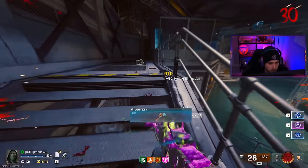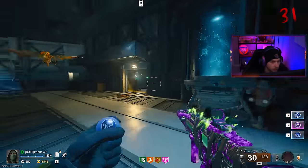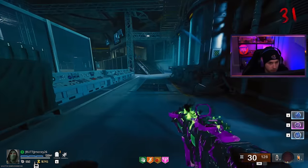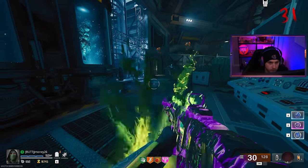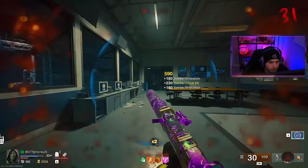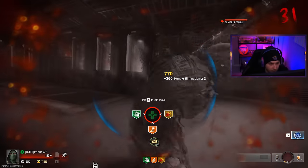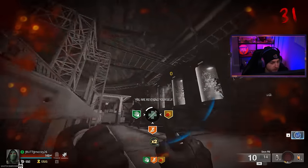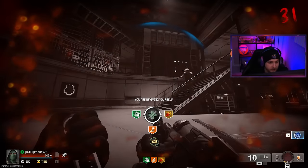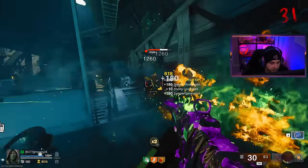Really got to start using tacticals though — we got to get this camo done. Let's use our stock option and our double points. This is not good — you're getting drilled. These manglers do not play around. We just got our self revive back. Come on, give me a break — and we don't even have enough to get another one. This is looking tough and we just used all of our Gobblegums.